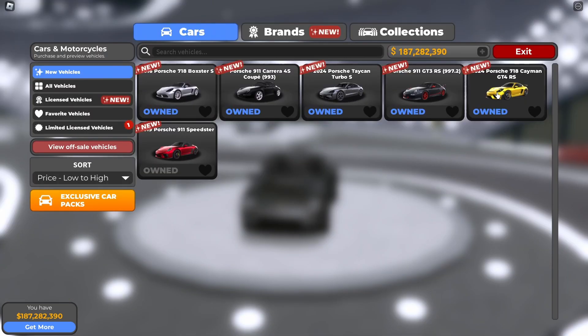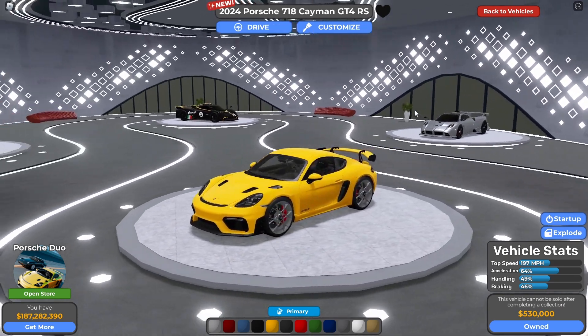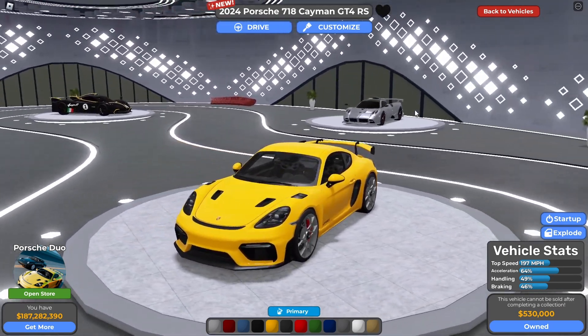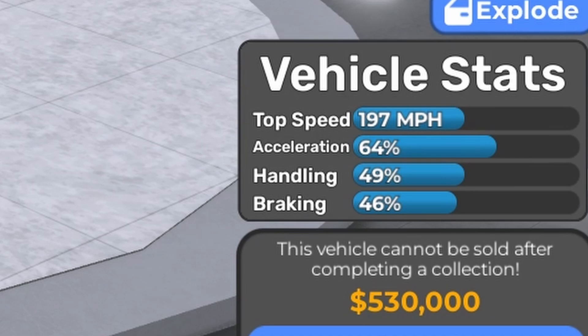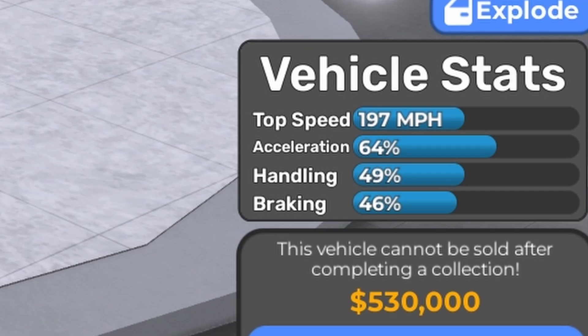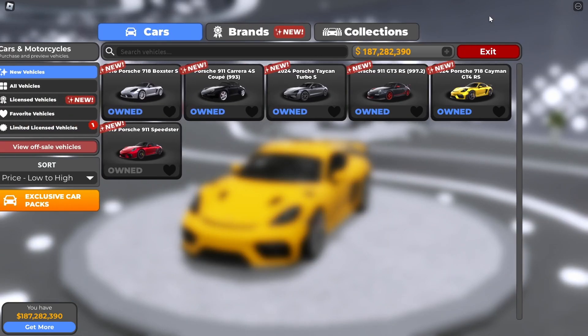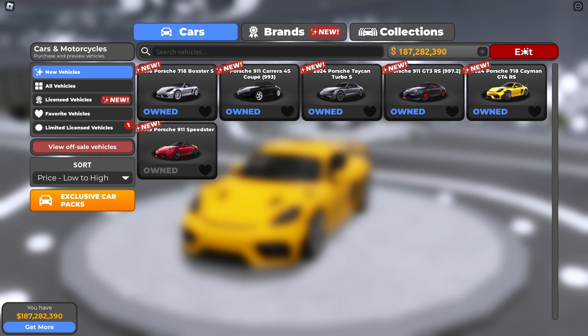The next one is the 2024 Porsche 718 Cayman GT4 RS. Based on the vehicle stats fully stock: 197 miles per hour top speed, 64% acceleration, 49% handling, and 46% braking. The acceleration is massive.